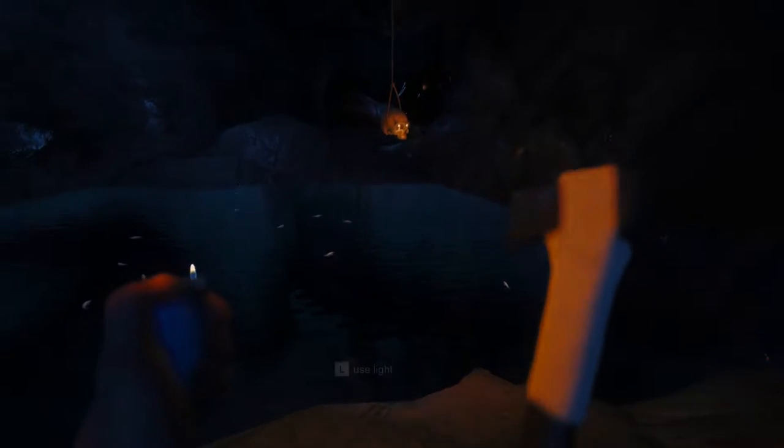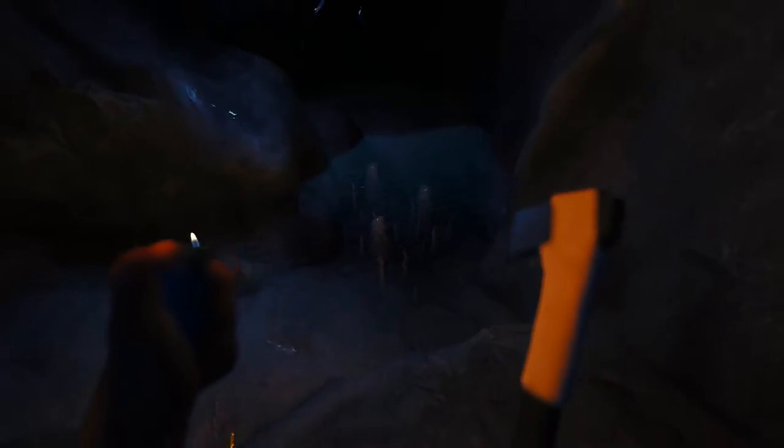Skull lanterns are an excellent way to keep your direction. This is all one way, so as you go by make sure you're getting more skull lanterns behind you. Past the third skull lantern there will be some cannibals. You can use a dynamite around the corner — I'm going to go ahead and use the axe.